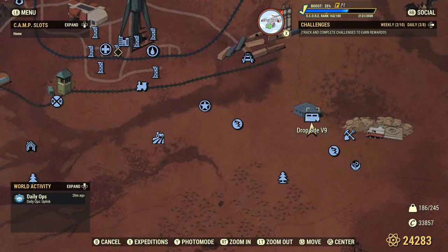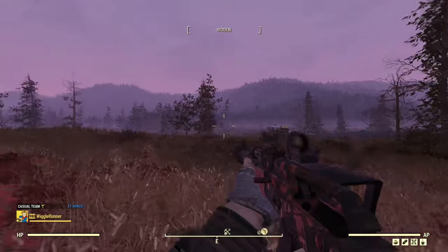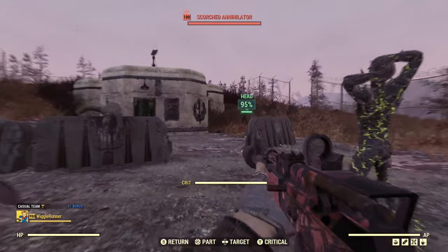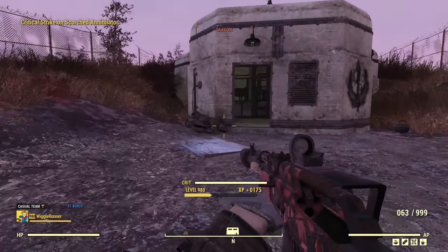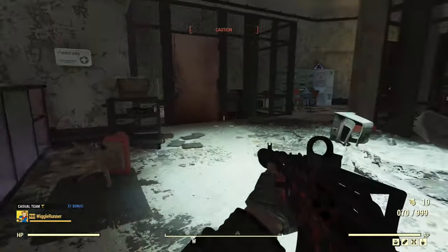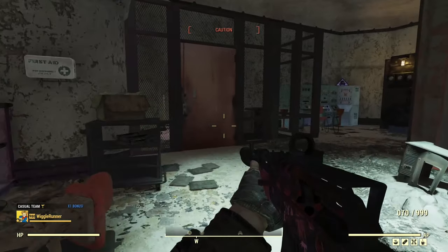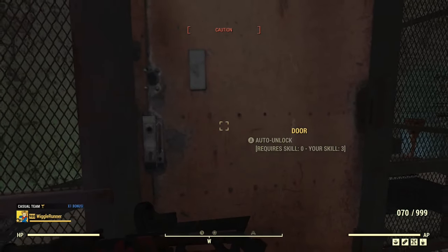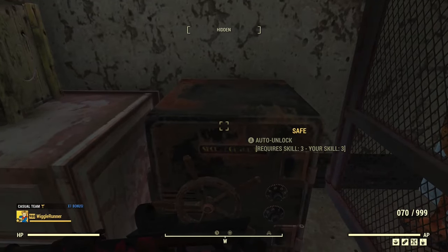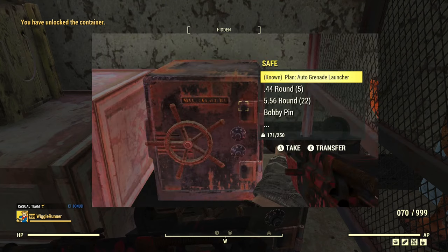Next is Drop Site V9 — if you've done Scorched Earth you'll know this location. There'll be a Scorched Beast, but if you're sneaking they usually won't detect you. Usually three Scorched here too. Go inside the building, through a level zero door — behind it there's a fusion core and the safe. No plan this time, but last time I found the plan for the auto grenade launcher.